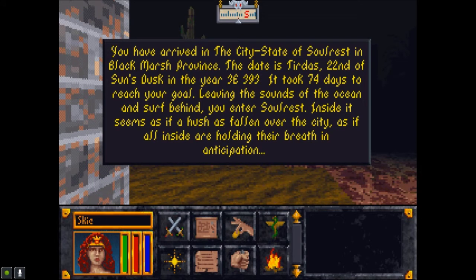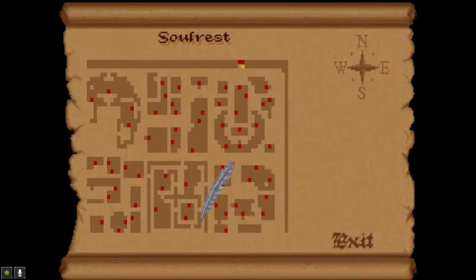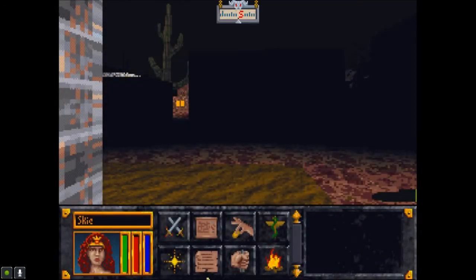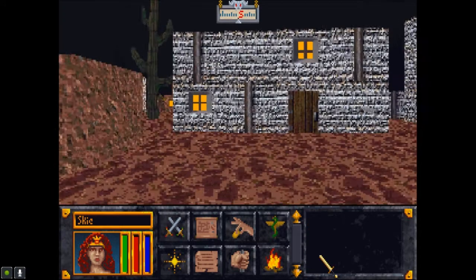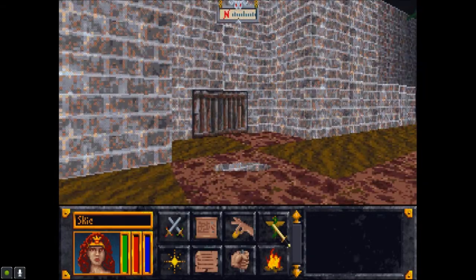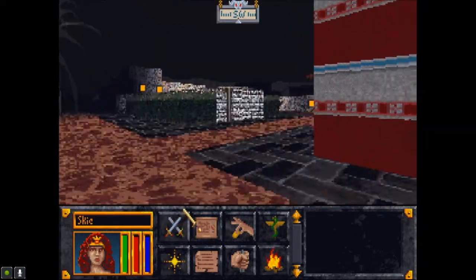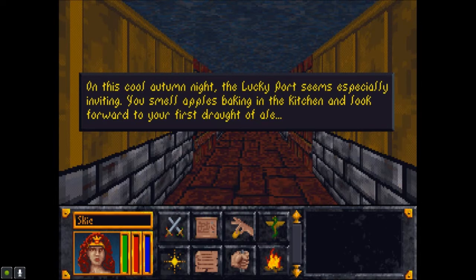It took 74 days to reach your goal. Leaving the sounds of the ocean and surf behind, you enter Solrast. Inside, it seems as if a hush has fallen over the city, as if all inside are holding their breath in anticipation. It's nighttime — I'm gonna be attacked by something. Well, let's at least see what's hitting us. Nine at night. What is that? Oh, it's just a puddle? Luck! Luck be upon me. On this cool autumn night, the lucky port seems especially inviting.